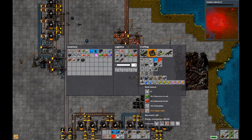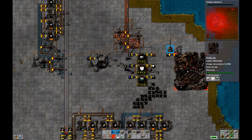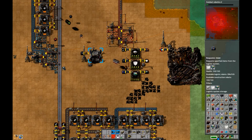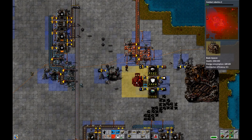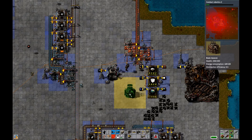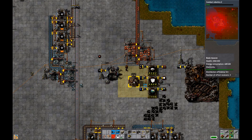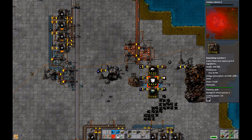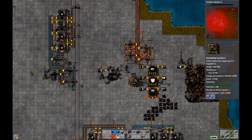Let's try building one of those effect beacons and then go back to speed cards after. It's got a radius of about two and a half blocks. If I put it here, will it affect all three factories? Number of effect receivers: three. So yeah, it does affect all three factories. Now if I put these speed cards in there — crafting speed goes up. Nice, that's kind of cool.